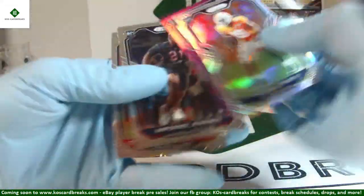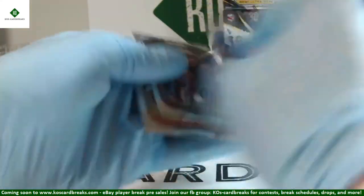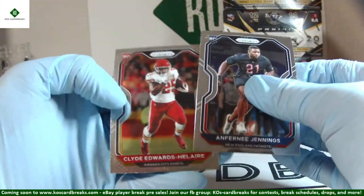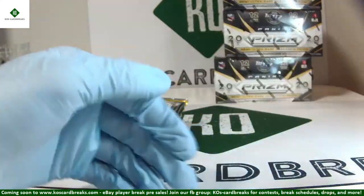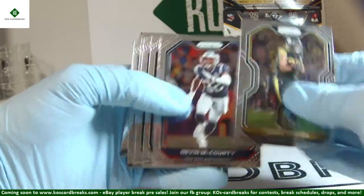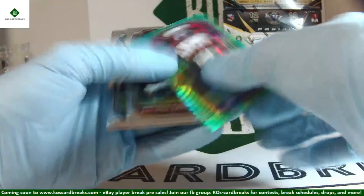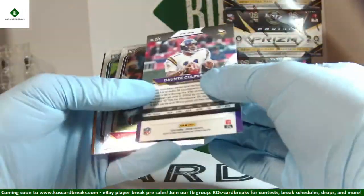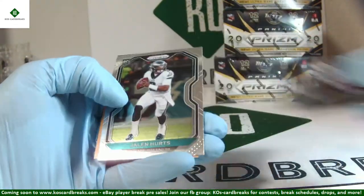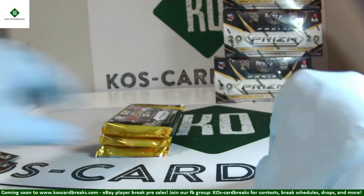Daryl Taylor silver. Isaiah Coulter purple out of 125, 39 of 125 — a little bit of an indention but nothing major. Anthony Jennings and Clyde Edwards-Hilaire. We do the $50 and $25 every player break. Dante Culpepper 85 out of 175 on the hyper. Antonio Gandy-Golden and Jalen Hurts rookie. We are still relatively new and a relatively small group.